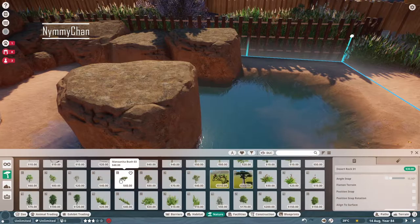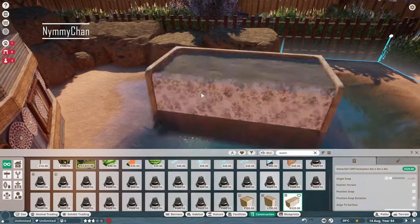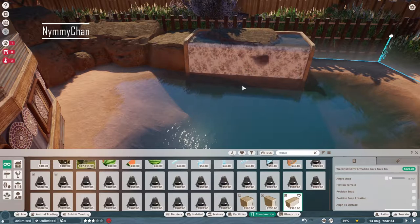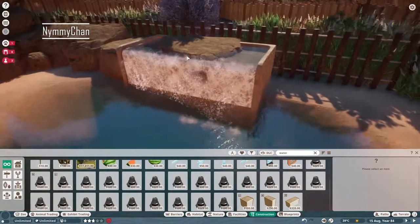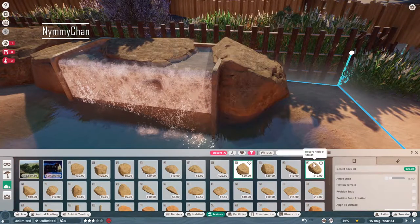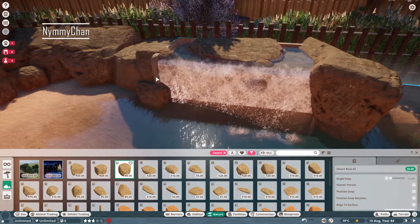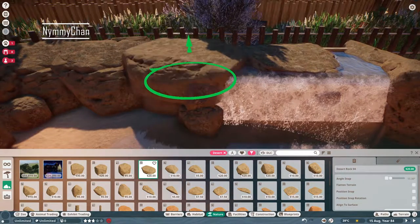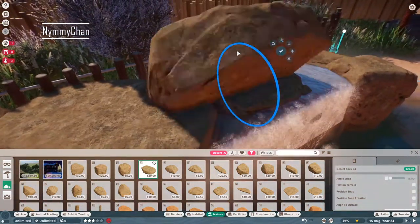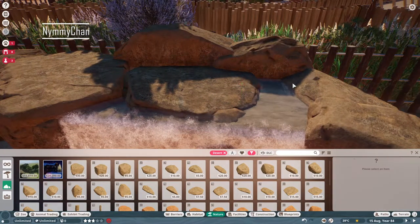I love natural pieces — things being natural is my kryptonite. I don't like very boxed-off enclosures with walls; I like to use natural barriers. That's why I feel very uncomfortable when I have to build buildings because it's totally out of my comfort zone.